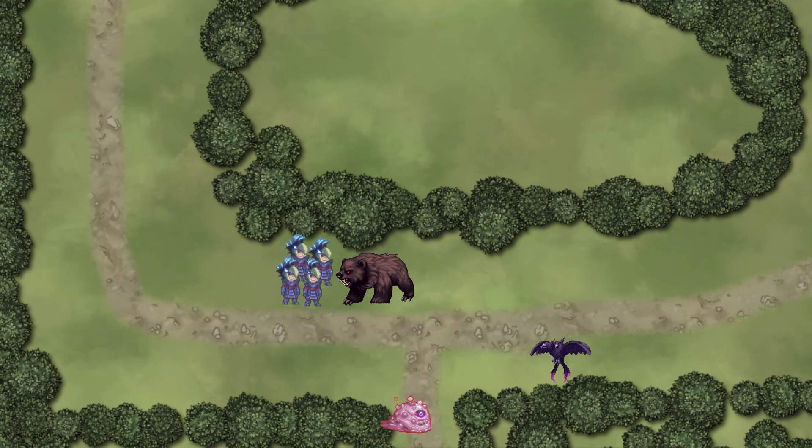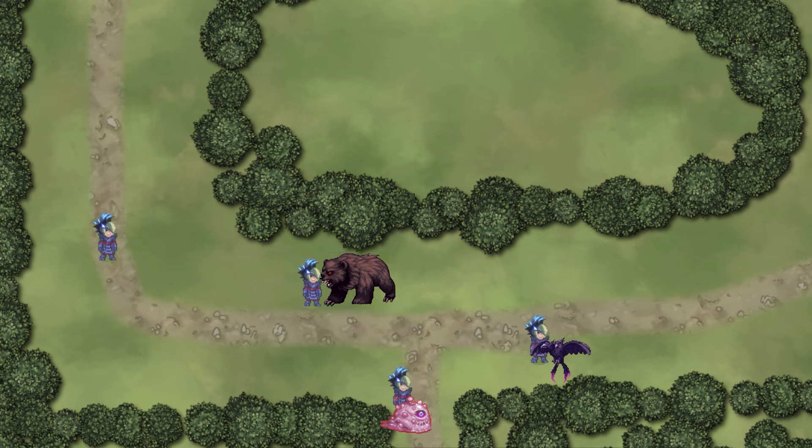Now let's talk about player location. In order to do this right, you need to have each party member in a specific area of the map. One player should be standing directly on top of the bear spawn, while one player stands to the south by the slime spawn, and another player to the right of him near the bird. The last player stands far to the left of the bear spawn — in case one of the battles goes too long and you miss the spawn, that player is there to chase down the bear quickly if needed.